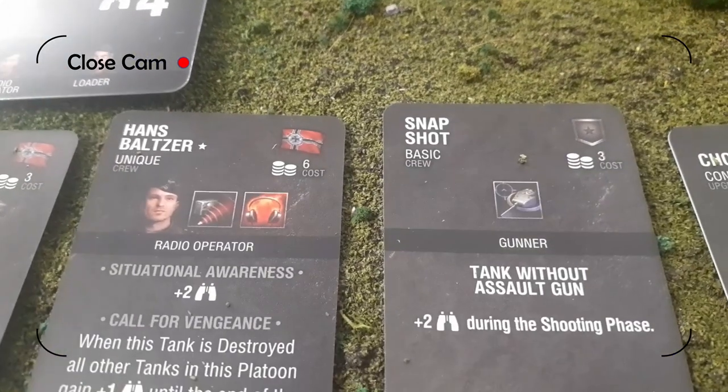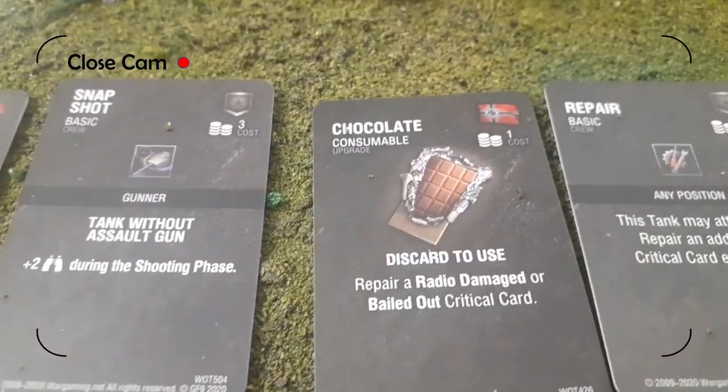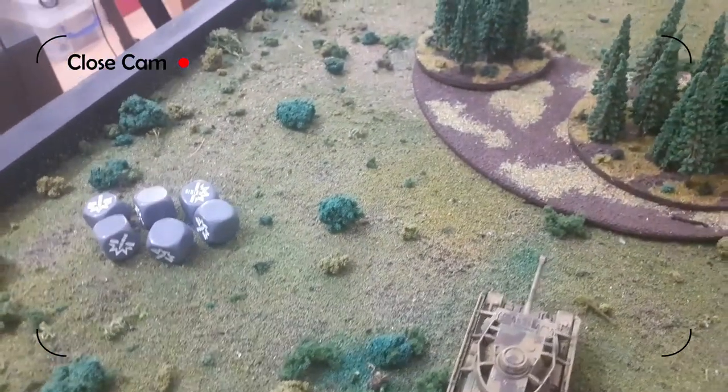Then I've got Hans Baltzer, my commander of this force, and he too has got the tank upgrades, the consumable chocolate, and the repair card. Supporting them, and making a guest appearance, we have our Panzer IV — little bitty Panzer IV because he had a few points left over. That is Ernest Prenzel in the Panzer IV.